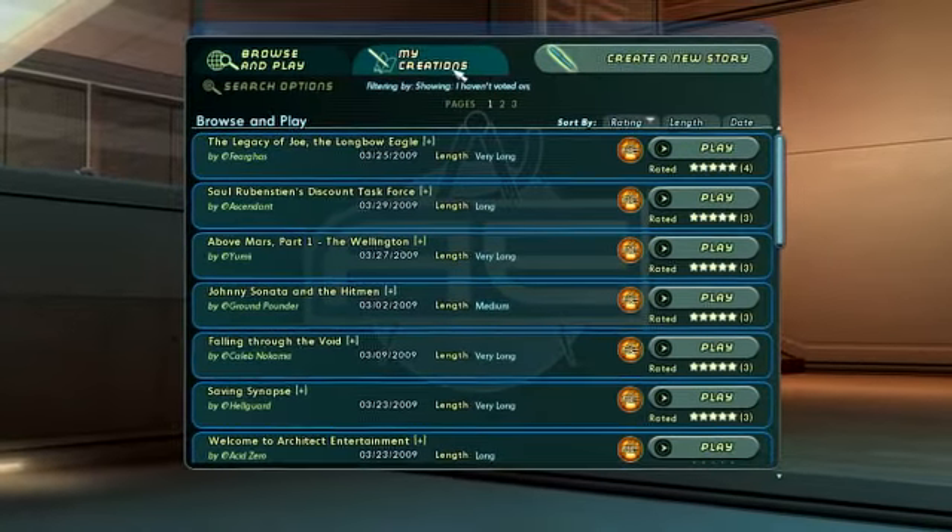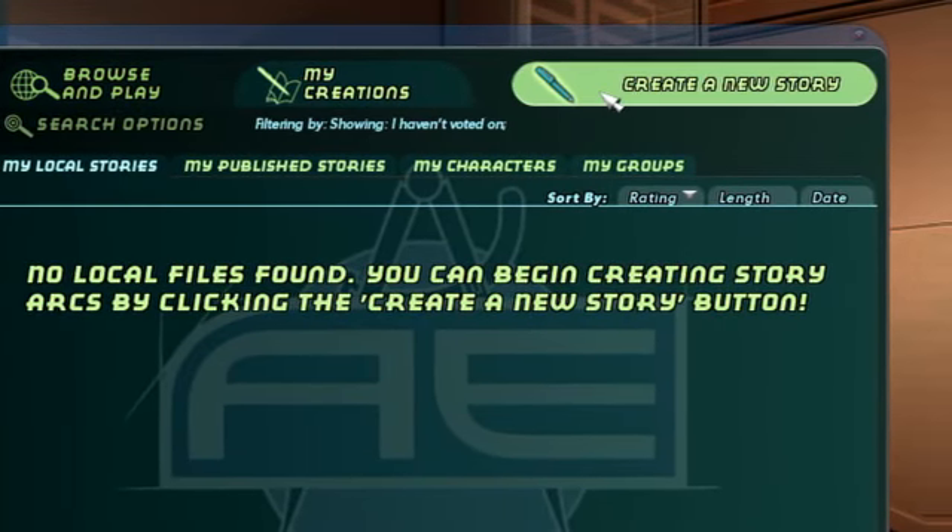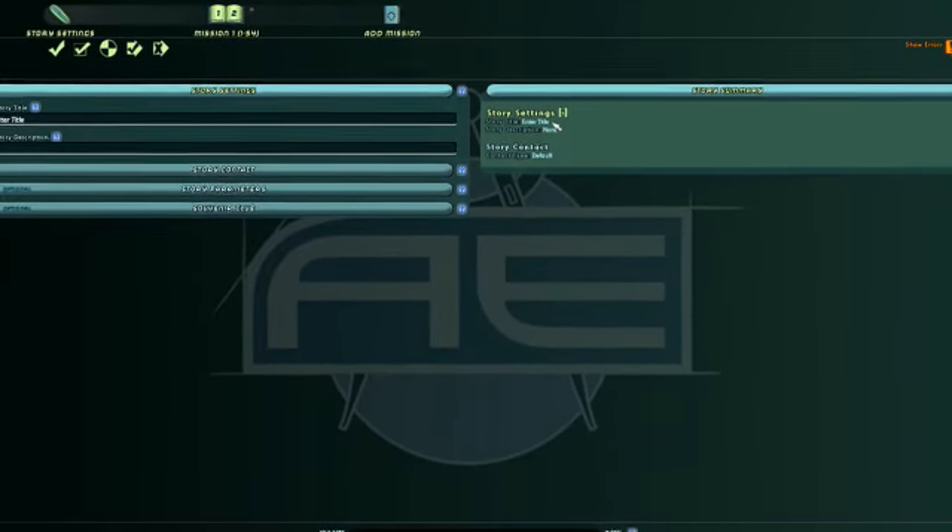Inside the Mission Browser is a tab called My Creations. Selecting this tab and clicking Create a New Story will take you into the Story Creation interface.